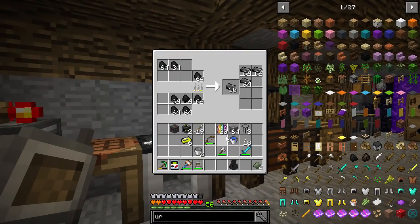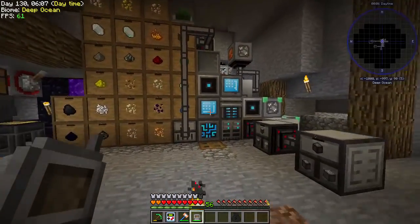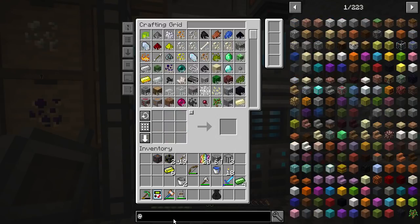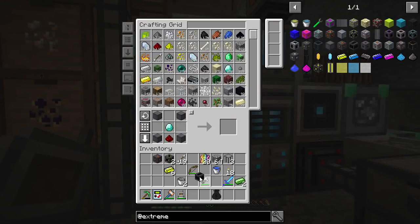So it needs an induction smelter in Thermal — that's fine, we can do that. Let's pop this in here. I also thought we'd make a lot of graphite just in case we ever make a larger Extreme Reactor. I'm not decided yet, but we might at some point if we don't get to the rainbow generator earlier.